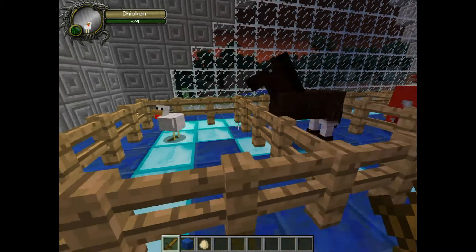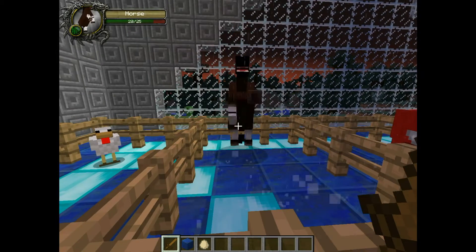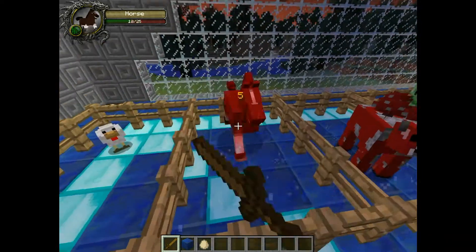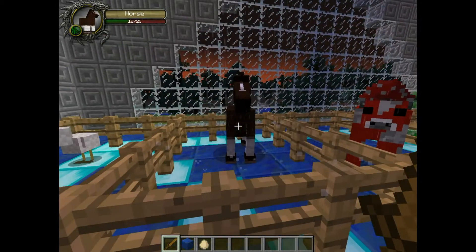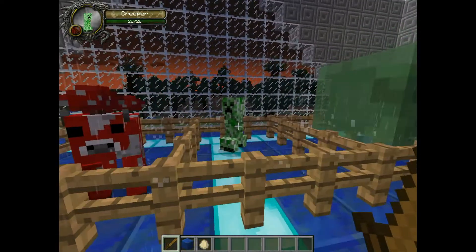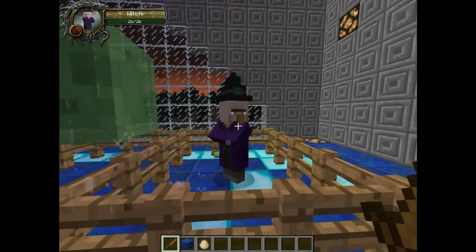The chicken has four health. Here's the horse — 25. When you hit it, you can see it goes down. Usually when you jump, run, jump, and hit, sometimes you'll get a critical. Maybe I can just show you one of these. Here's a mooshroom, a creeper, a slime, a witch.